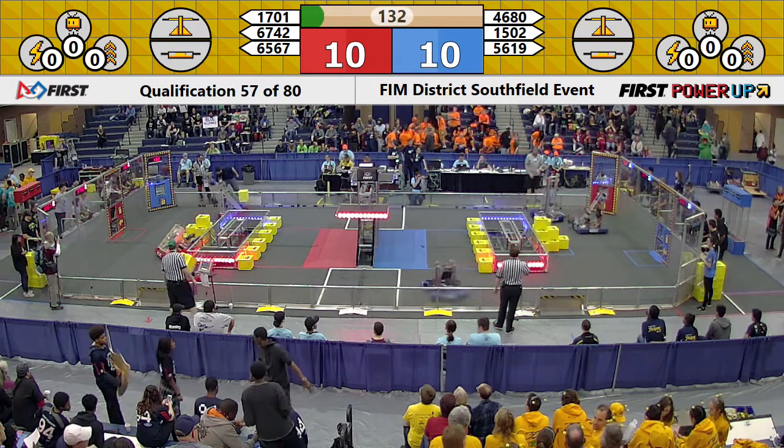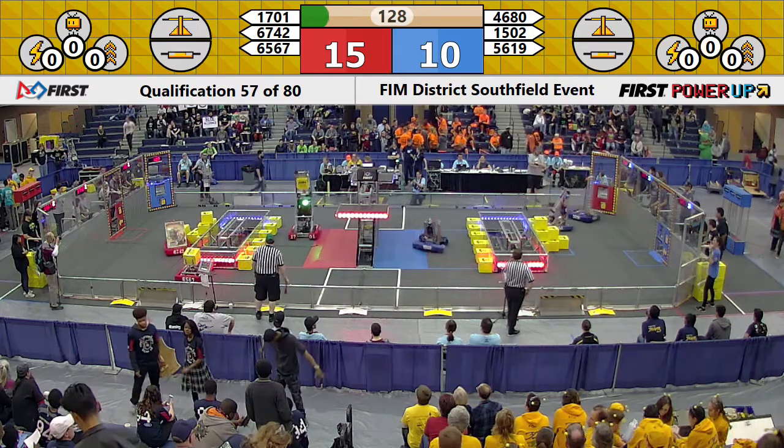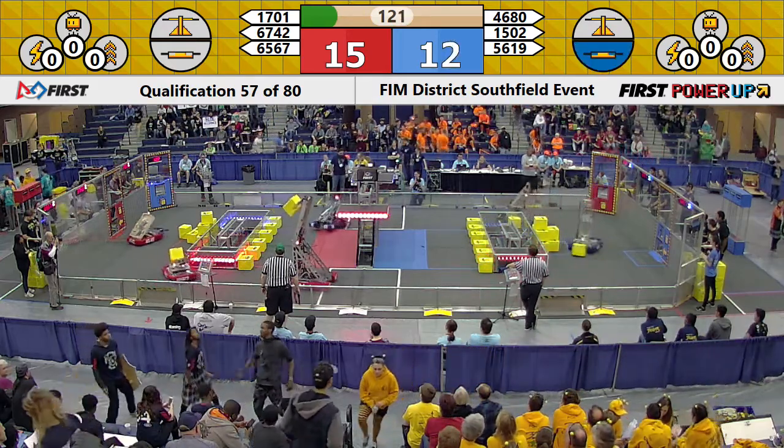And they're off. No switches or scales have been activated, and they're both at an even 10 points each. Nope, I spoke too soon — Red Alliance has 15 points now. Aztec Eagles get the ball rolling, flipping a switch for the Blue Alliance, and start getting points now.